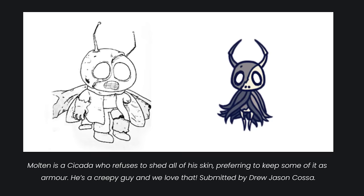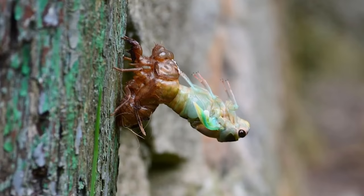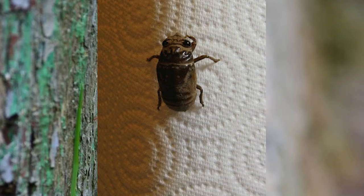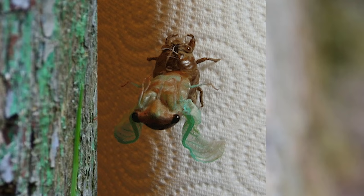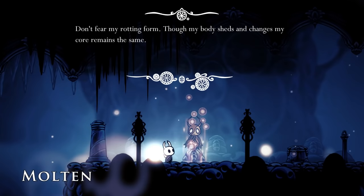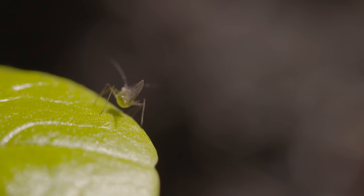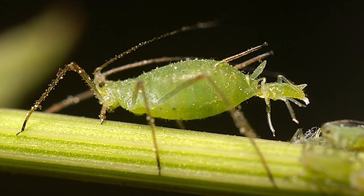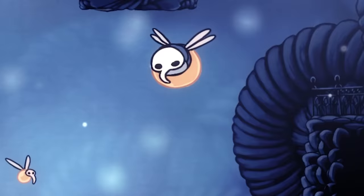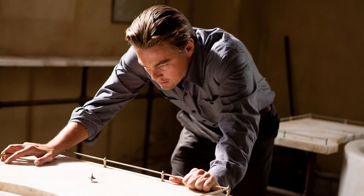Another character we know is based on a cicada is Molten in the Spirit's Glade. He doesn't really look anything like a cicada, but he does have one thing in common with them. Cicadas, along with several other species of arthropods, molt their skins several times over their lives in a process called ecdysis. This allows them to grow larger, as well as replace lost limbs. Molten's original concept was that he kept part of his molt for additional protection, though that explanation is left out of the main game. The fan-favorite Aspid enemies also appear to be true bugs, most likely based on aphids — sap-sucking insects that can be found in a variety of colors, and are also known for how rapidly they reproduce asexually.